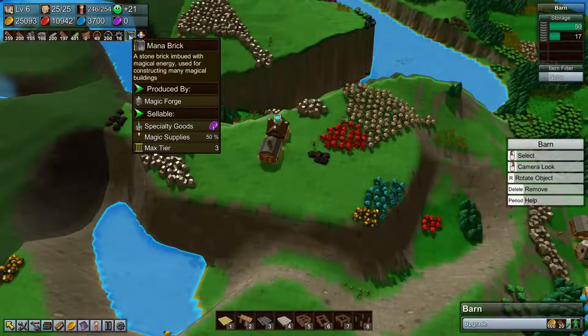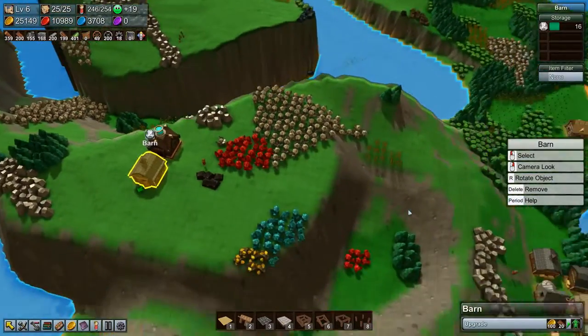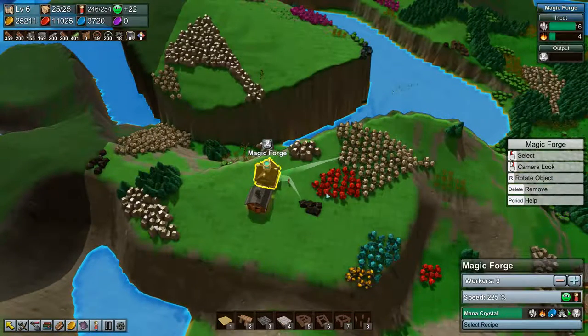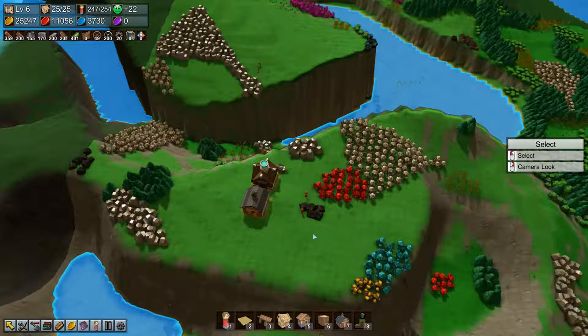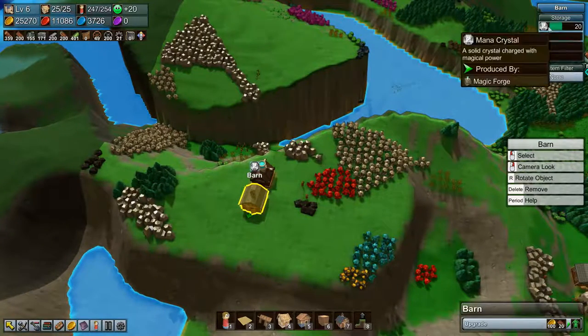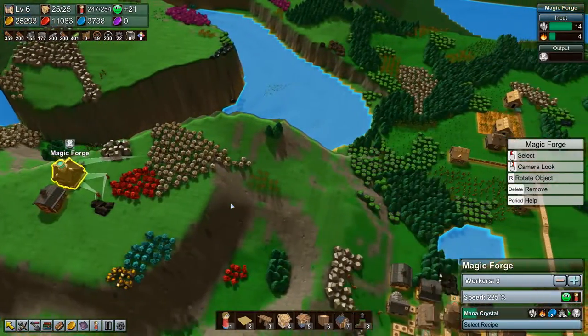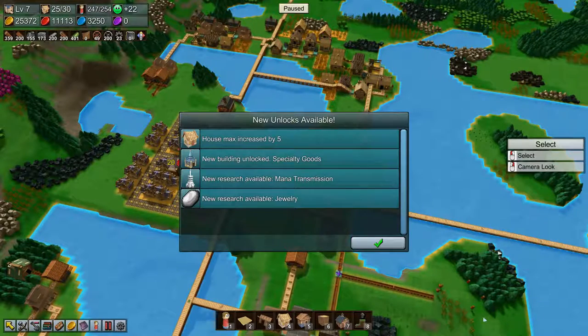What's that — mana brick? I've never noticed those before, are they new? All right, we're up to 16 mana crystals now. We're out of fire fuel, so let's tell one more worker to pick up coal — but this coal is going to run out very soon. Okay, we have our crystals! So let's go to the base and upgrade it. Bang — another five houses that we can build. Outstanding, we need the workers. New building unlocked: Specialty Goods. New research available: Mana Transmission and Jewelry!